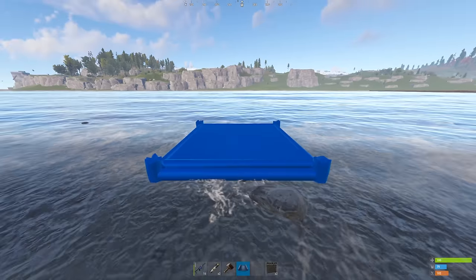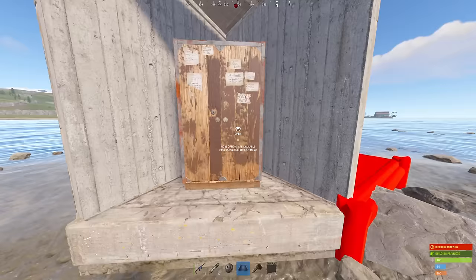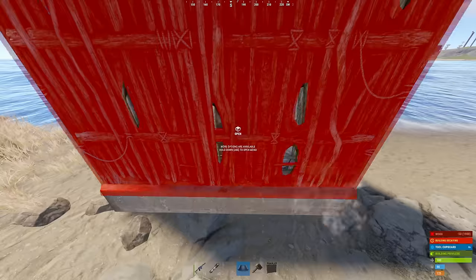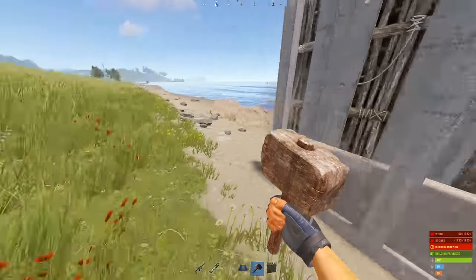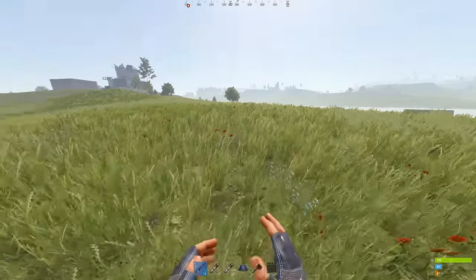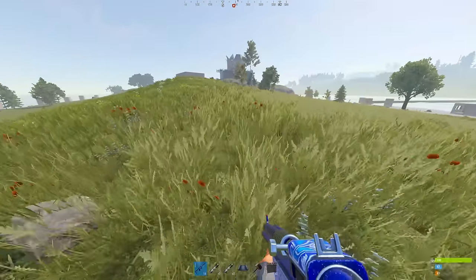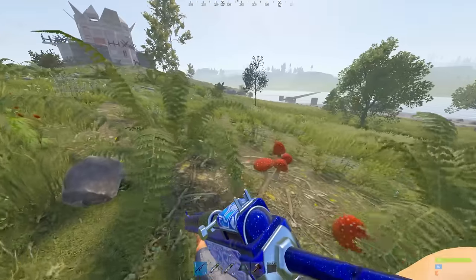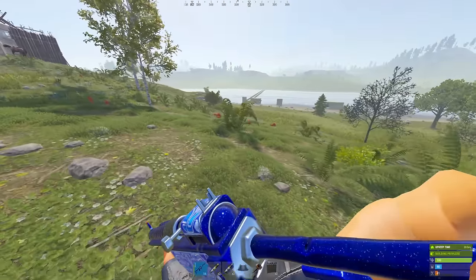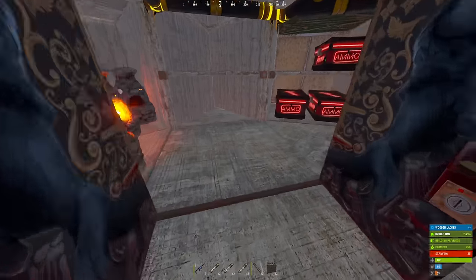I'm probably gonna make a gatehouse here. The whole entire island is now TC'd off — only thing I need now is wood. I used a lot more than expected on just the TCs — there's probably around 60 TCs around this entire island, so that's about two boxes of wood. I kind of want to try and go for a raid and then maybe get lucky with a ton of stone to trade in for wood.